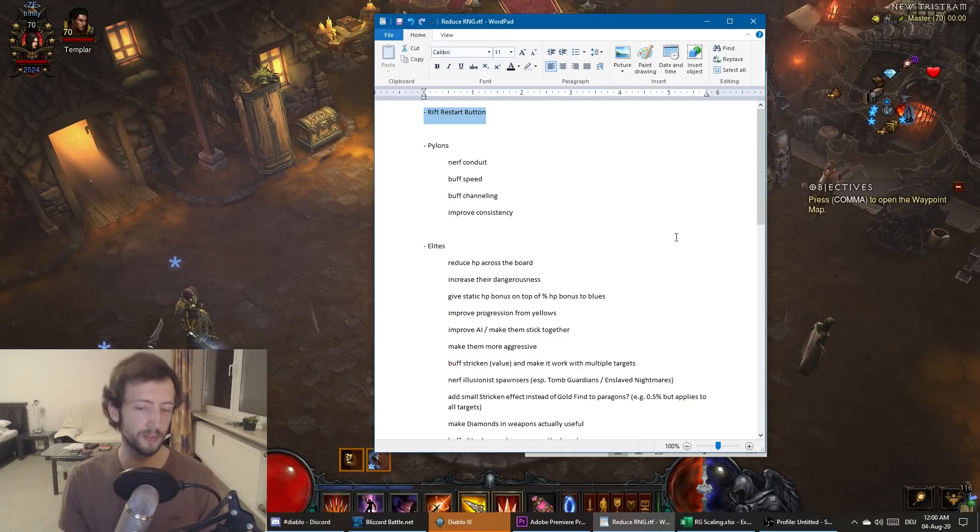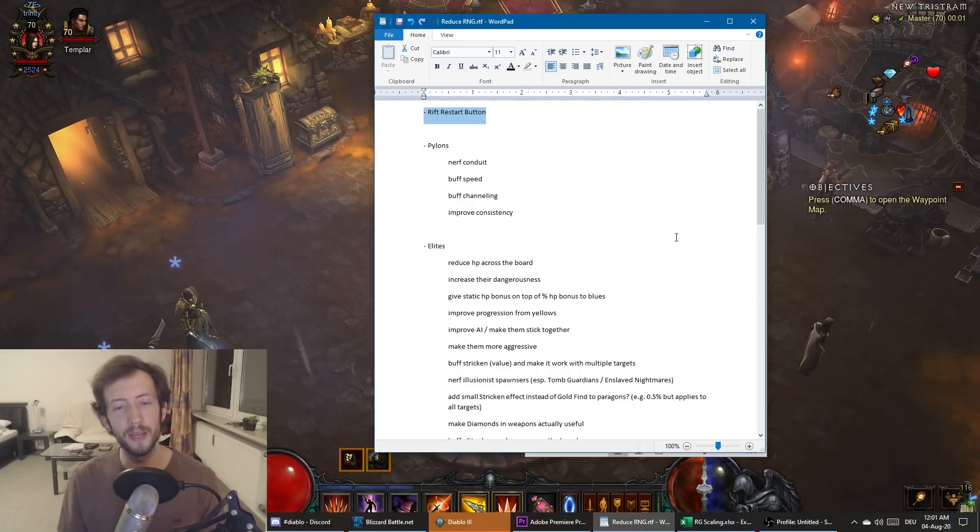Right now it's around one in ten to open a Festering Woods or Battlefields map — the two top maps — and that alone would take over three and a half minutes. A lot of those monsters are really bad and you'll skip by default, so realistically you're looking at something like one in thirty to one in forty keys for a serious push. That means you can easily sit in menus for like ten minutes straight.